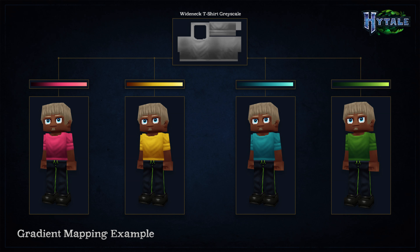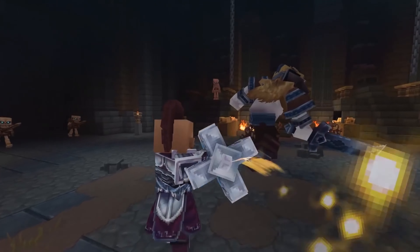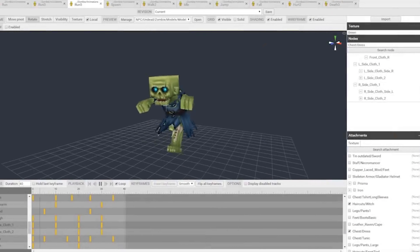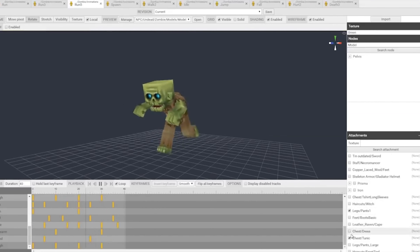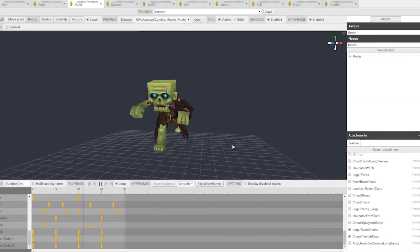It is possible to define the colors of certain parts of a texture and leave others customizable. In the example above, the green stripe on the tracksuit pants is a customizable area, while the dark blue tone of the pants themselves is fixed in the texture file. Additionally, the gradient file properties can be used to define different types of materials, from thick fabrics to high-contrast metallics and soft textures like hair. You will be able to create and apply textures with gradient mappable areas in Hytale Model Maker, implement custom gradient maps, introduce new color schemes and materials to the Hytale palette, and further expand the range of options available for existing items.